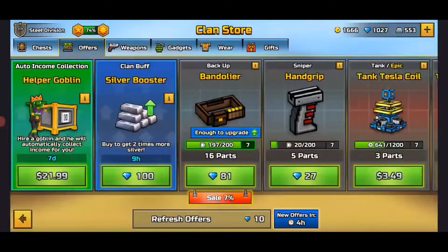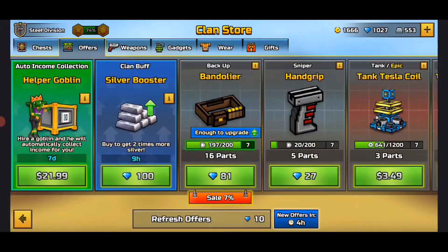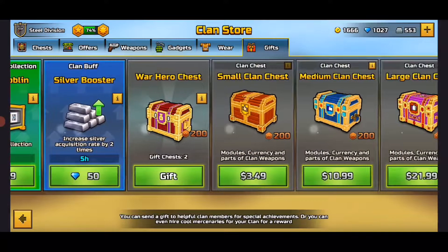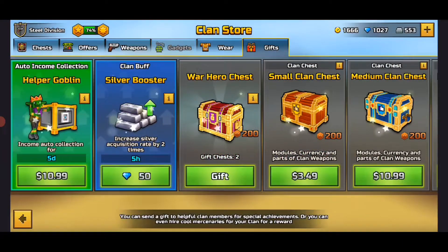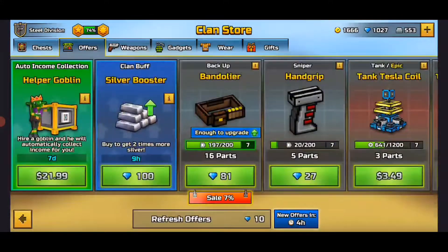The clan chests give you weapon parts, which will be helpful for you in matches. You guys can also rank up right there and get a lot of gems from there, which will be worth it at the end. You guys can also tell your clan leader to gift you some of these chests so you can get parts and level up from there. That's another method to get silver in Pixel Gun 3D.